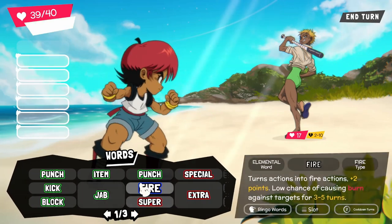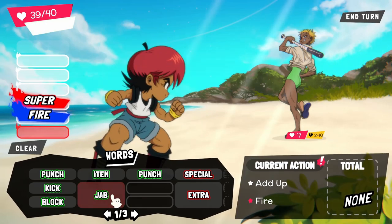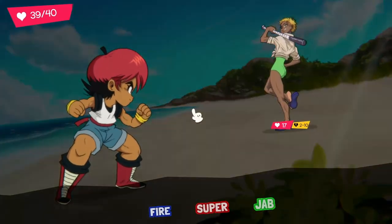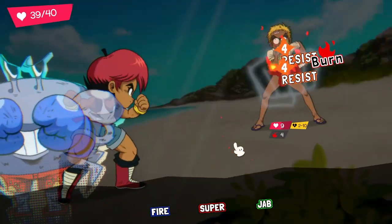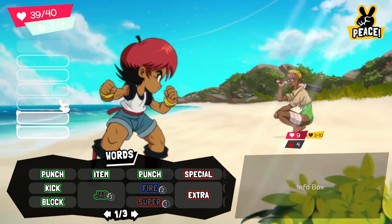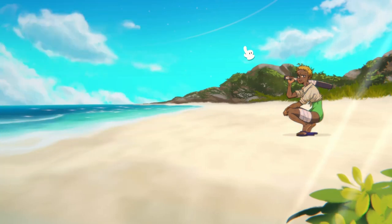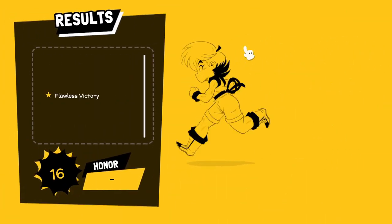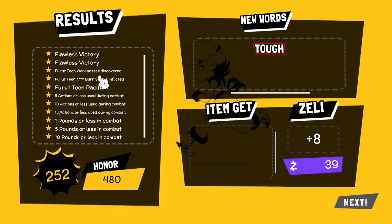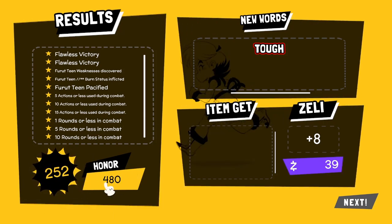We've got two punches and a jab — one damage point twice. I'm going to use a super fire jab. Super fire jab — hit twice, which is nice. Get straight down to that breaking point, thanks to my crabby friend's ability. Let's make peace. Lots of different points for these different things — burn status inflicted, pacified, five actions or less, ten actions or less.